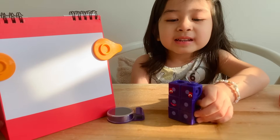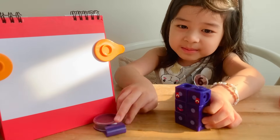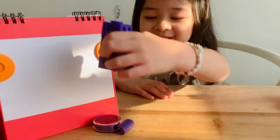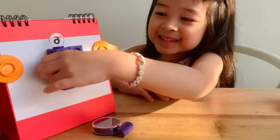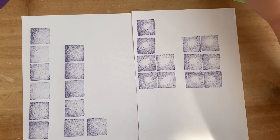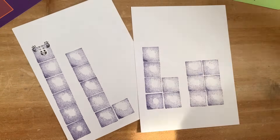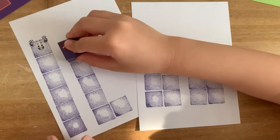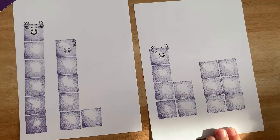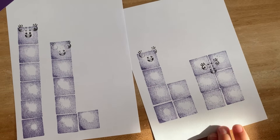Ready six? Yeah! I'm ready! I'm always ready to play games! Okay! Whee! These are some of six's shapes! Six ones make six! Five plus one makes six! Four plus two equals six! And of course, three plus three equals six!